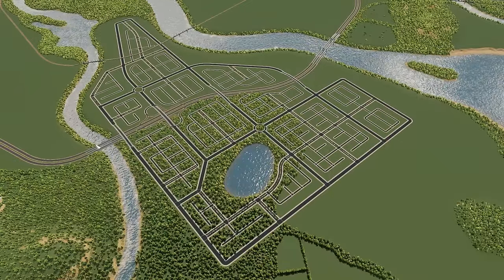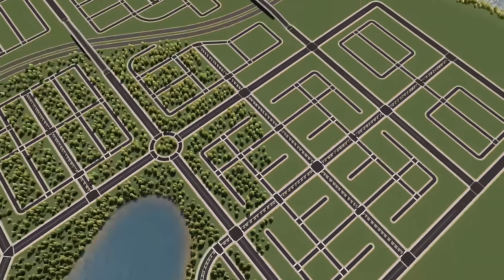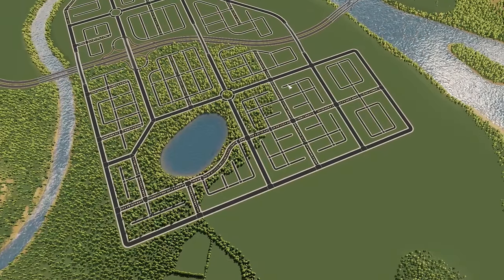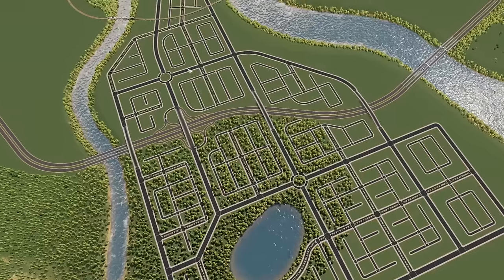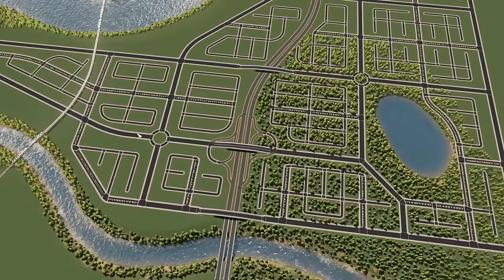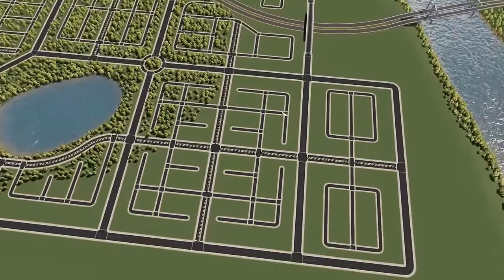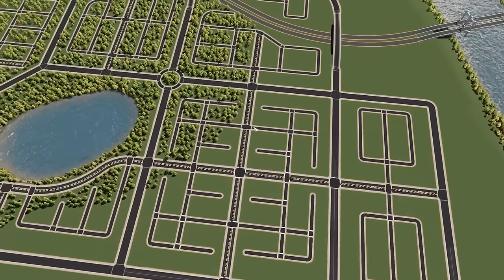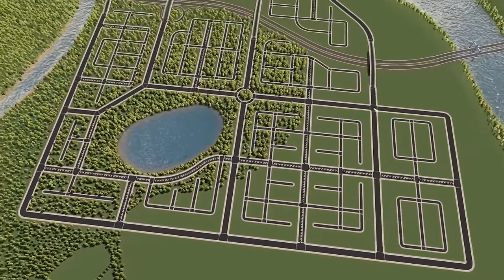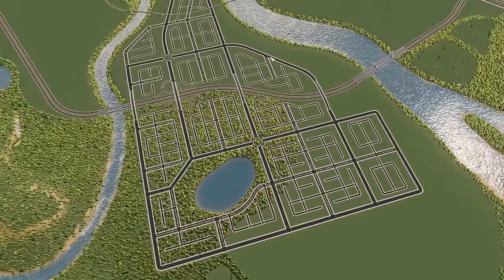Now it looks like we've got something — here is our full road system, complete with local roads. You can see the small two-lane roads with parking on the sides; that's just the basic vanilla road. That is generally where the houses will get zoned. We're going on the highway, getting off at this interchange, and the arterial roads distribute to the collector roads. All of the collector roads connect to local roads. I did not connect a single local road to the arterial six-lane roads — those collector roads are specifically for our smaller local roads to go on.